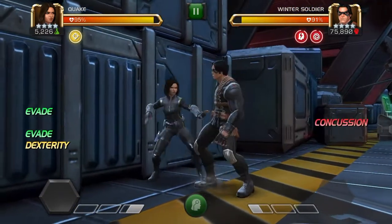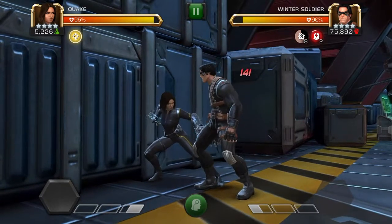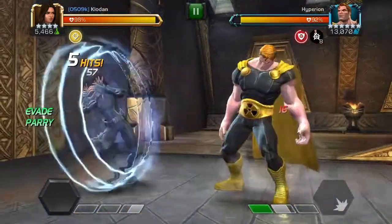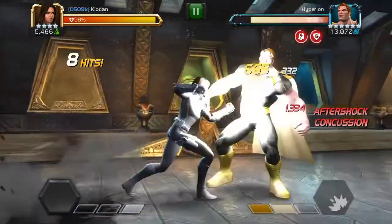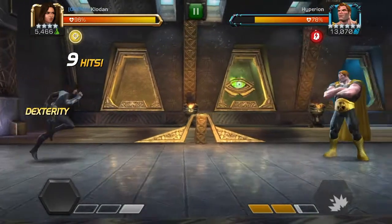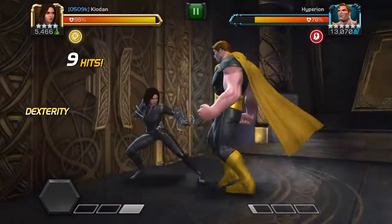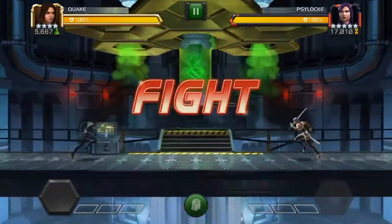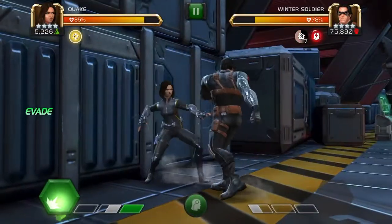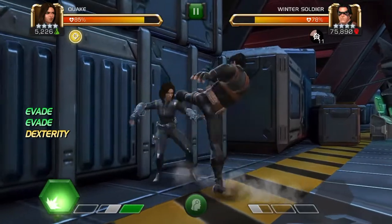With Quake, there are a few things to know before fighting. First of all, she does not evade specials, so any champion with power gain will be a harder fight. But with her concussion, you only have to let them get that power gain, bait out one special, and then do normal quaking, which will deny them any power gain later in the fight. Also, true strike nodes and champions who can bypass evasion will not be able to get quaked against, because her evade will fail and she will get hit.